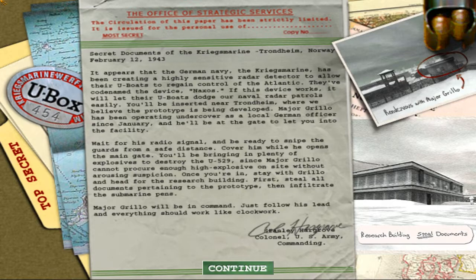Cover him while he opens the main gate. He'll be bringing in plenty of explosives to destroy the U-529 boats. Since Major Grillo cannot procure enough high explosives on site without arousing suspicion, once you're in, stay with Grillo and head for the research building. First, steal out the documents pertaining to the prototype, then infiltrate the submarine pens. Major Grillo will be in command - just follow his lead, and everything should work like clockwork. Alright, simple mission. It takes about five minutes to do.